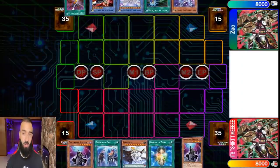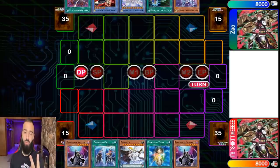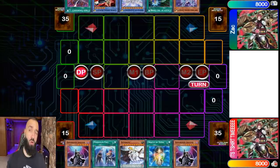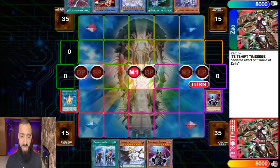You do need to hard draw D-Shifter for this loop to work. But it's not like this is a combo where you search D-Shifter — I'm still working on that. There are ways to do it that I'll talk about in future videos: you go double Time Star, the first Time Star searches Dimension Shifter, the second Time Star searches Exodius the Forbidden Lord, everything shuffles back into the deck, then you go D-Shifter. So you can still search D-Shifter in Pendulum Magicians. The problem is that requires two Time Star Magicians.